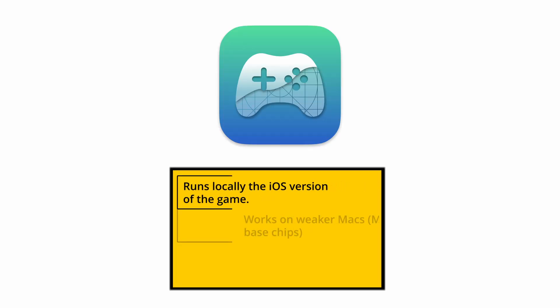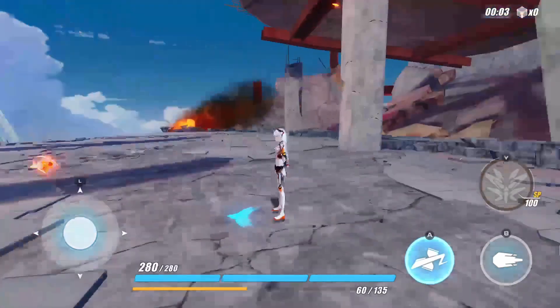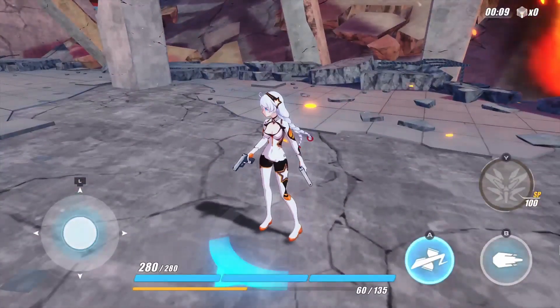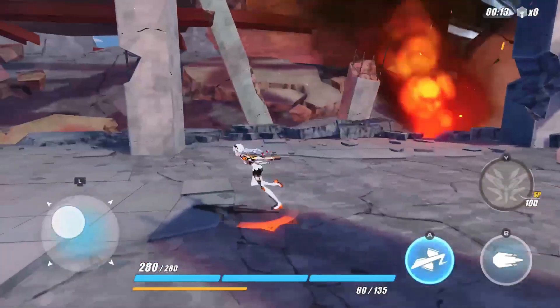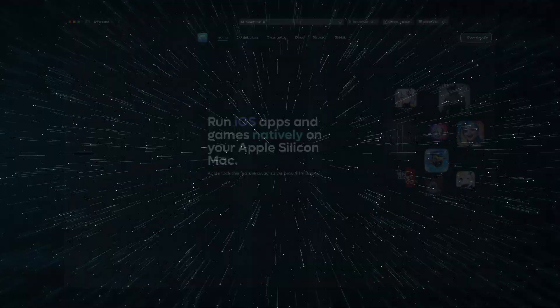The next local method is PlayCover, which is very similar to Bluestacks. It's also a free emulator, but unlike Bluestacks, it emulates the iOS version of Honkai. I personally prefer Bluestacks because its setup process is quicker and more streamlined, but performance-wise the two methods don't show any significant differences. PlayCover might be a bit jankier with its controls, but that's usually not an issue.